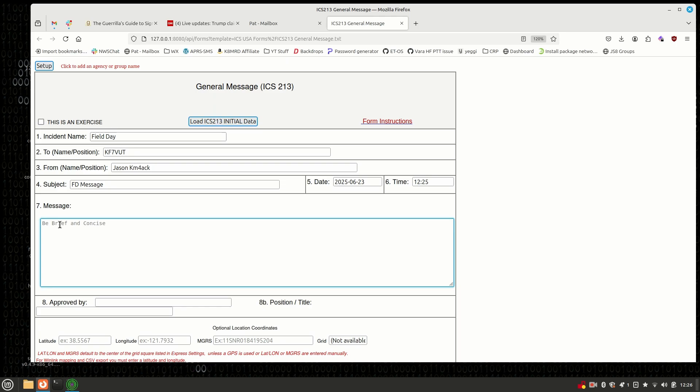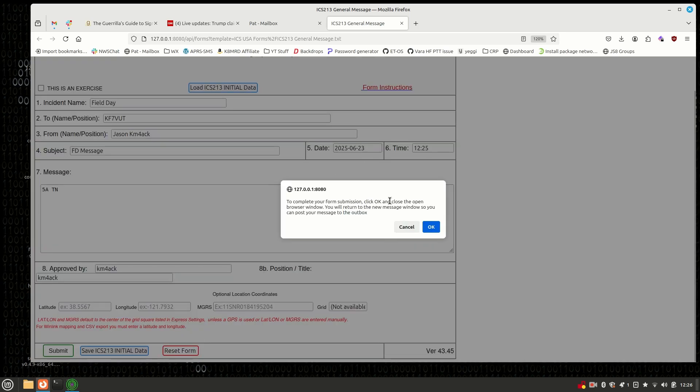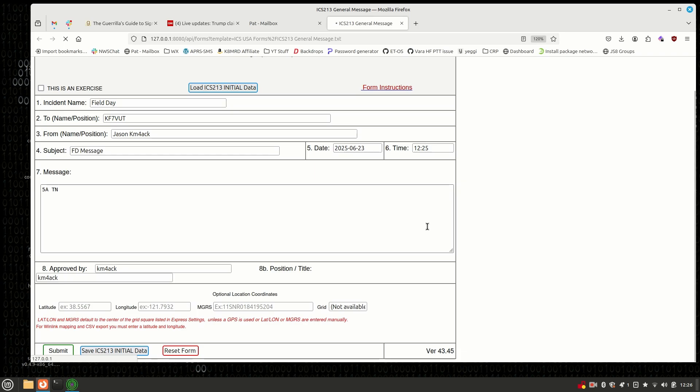Then add a brief message — I could say we're 5 Alpha Tennessee, and that would be the only thing I had to put in here. You could also put something else in there, like greetings from Tennessee or whatever. For Approved By, we're going to put my call sign again. You can put your location coordinates in here if you want. Otherwise, just hit Submit. It does say Approved By and Title — I'm just putting my call sign again. We'll go ahead and hit Submit, and it gives us this confirmation that it has been submitted.